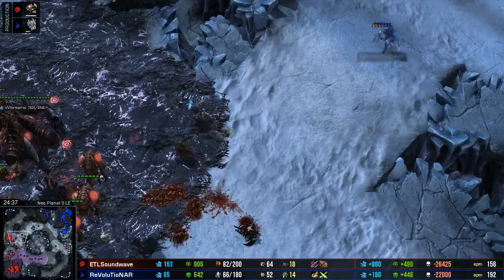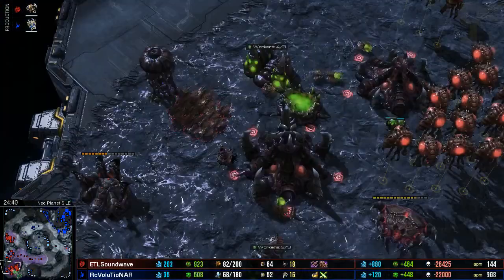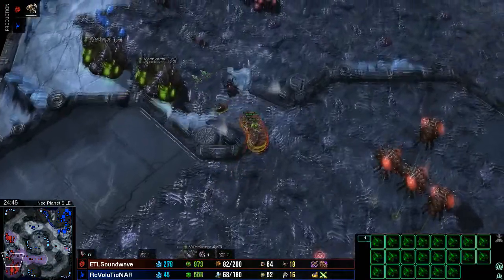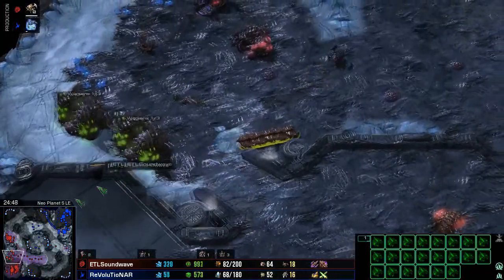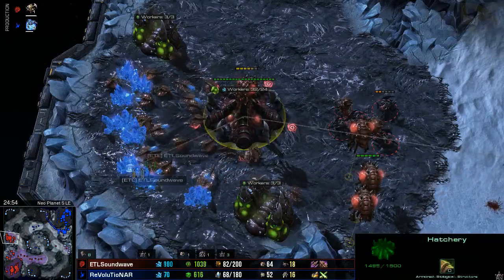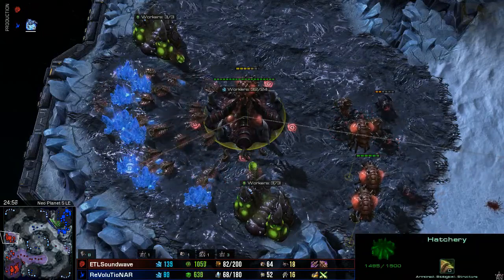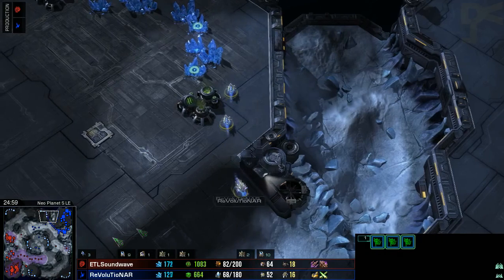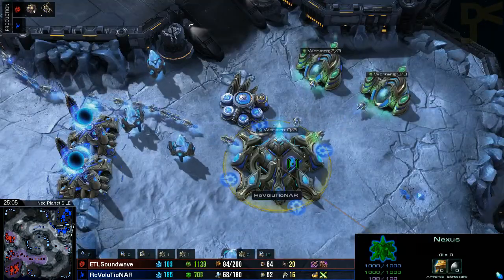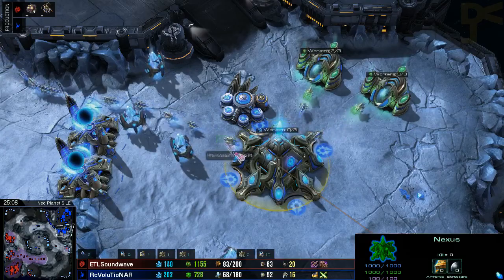The Stalkers will blink away, but this has come to a very interesting impasse where both players are kind of struggling to mine. Soundwave has what is effectively a third base just up here at the left-hand side, and his opponent is slowly, slowly mining away at the third base here, chipping away every now and then. Revolutionar is up to 52 probes at this point.